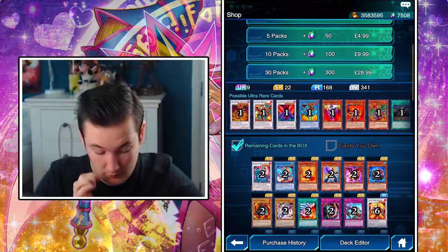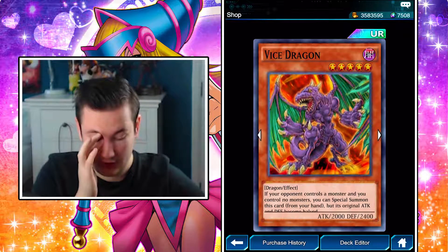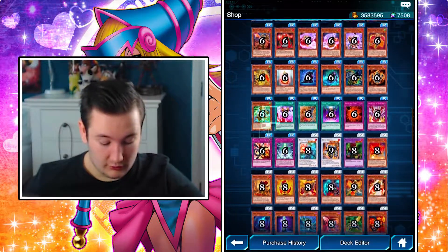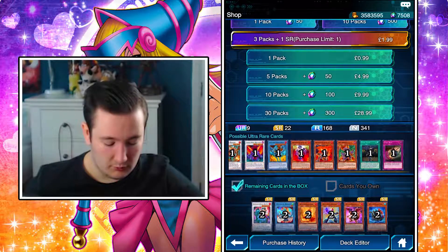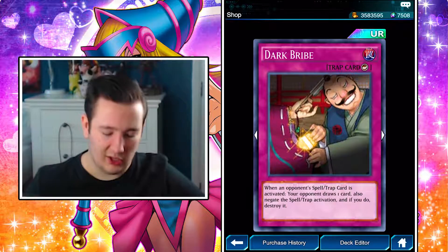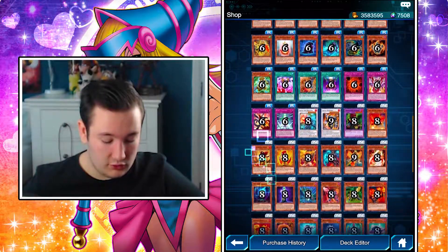There are some really cool ones to get, like obviously Red Dragon Archfiend, the Ritual, and the three Synchros are quite good. There's Vice Dragon - I remember using that back in the day - and yeah, there's some really good support for fire monsters. The main ones are definitely the three Synchros and the Ritual. They've also put in Dark Bribe, which is a bit of a risky card because your opponent gets to draw one card after you negate something.